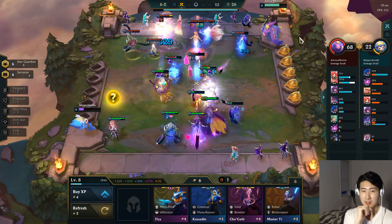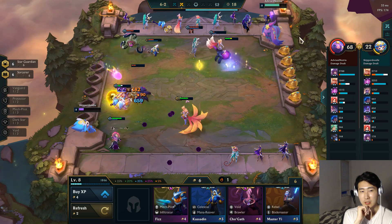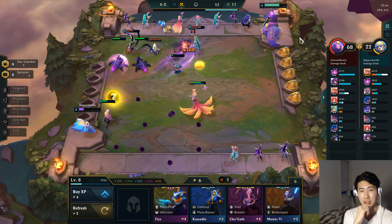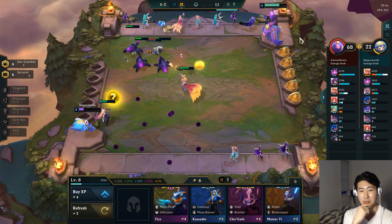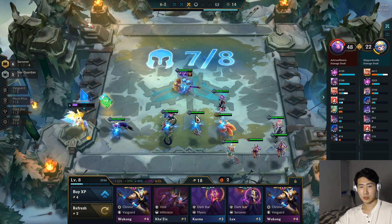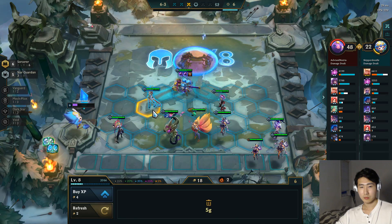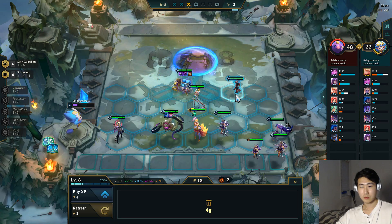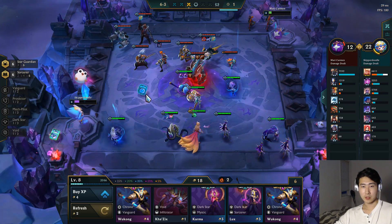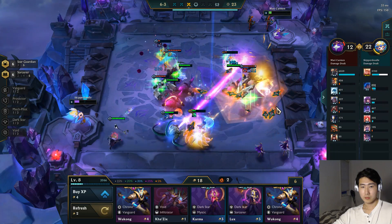The opponent has a Mystic bonus which is an advantage for him — the healing counters my composition. I could go for my own Mystic bonus too. But look, the three-star Ahri roll actually works and we beat him. I committed to these three-star rolls, so let's sell Niko and put the item on three-star Ahri. I really wish I could have given this Frozen Heart to a better champion.